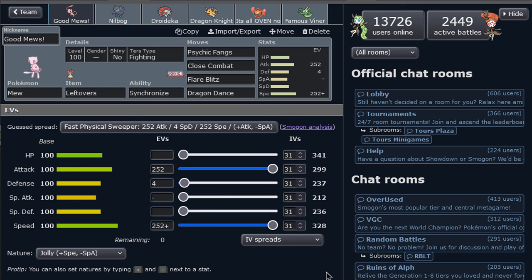We've got the Dragon Dance Mew with Psychic Fangs, Close Combat, and Flare Blitz. This combination of types basically hits pretty much a lot of things in the tier. Psychic Fangs are very good, and then Flare Blitz — it's very hard to resist this basically.